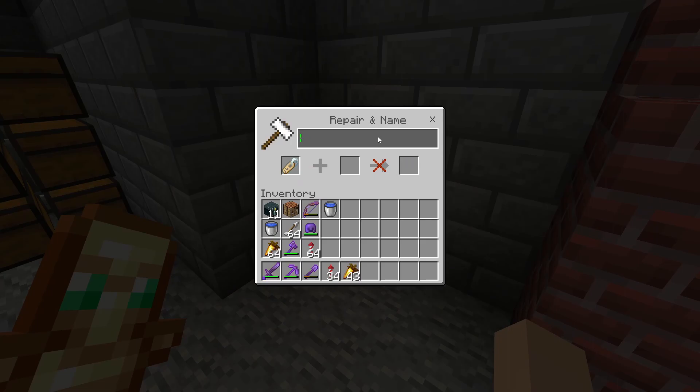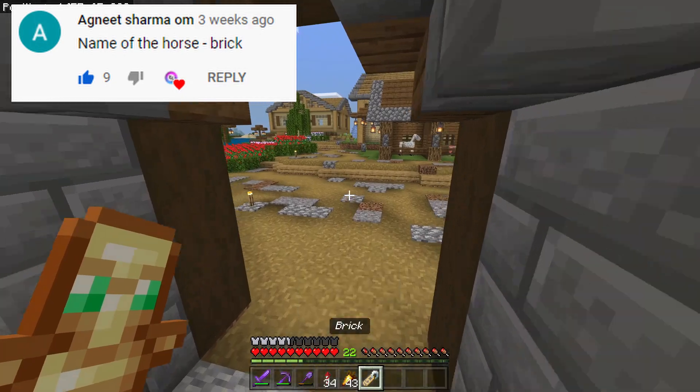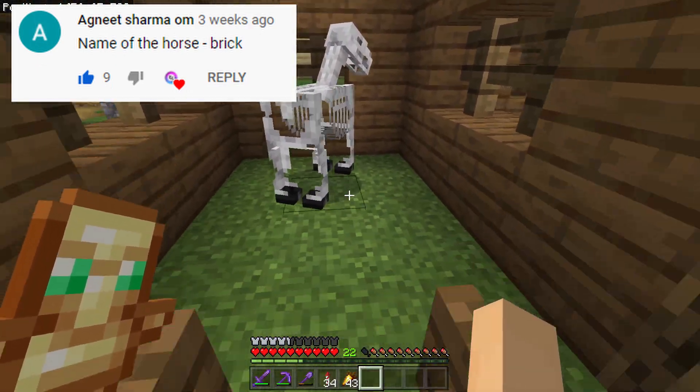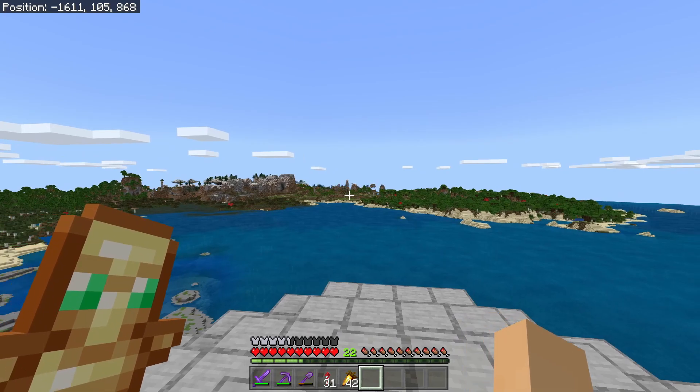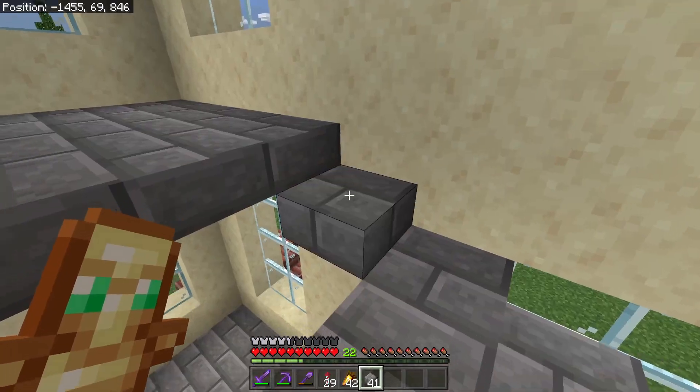Last episode I got the skeleton horse, and I said the comment with the most likes could name it. The most-liked comment was 'Brick,' so I named him Brick — say hello to Brick.